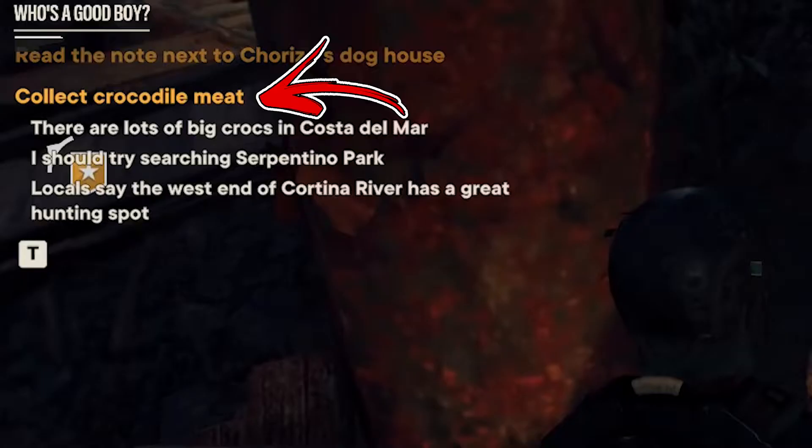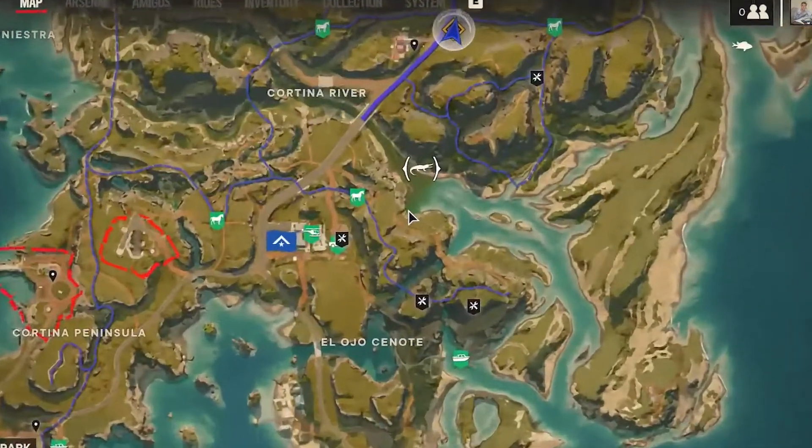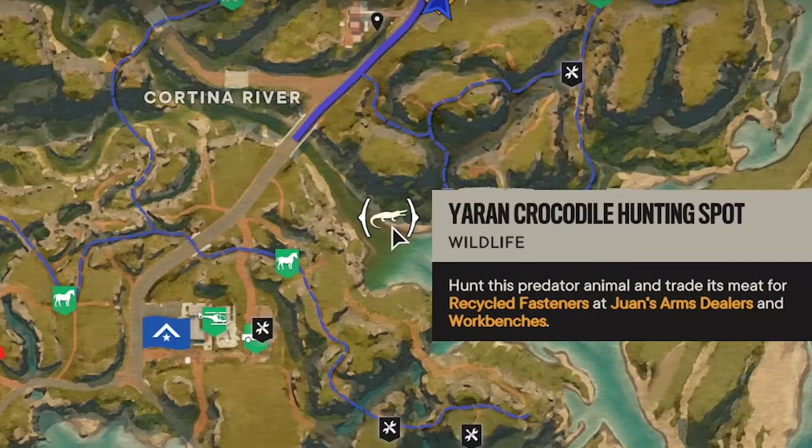That quest consists in reading a note nearby, which will ask you to collect some crocodile meat. To find it, you have to go to the bottom side of the Costa del Mar region. To be precise, you need to get to the end of the Cortina River.